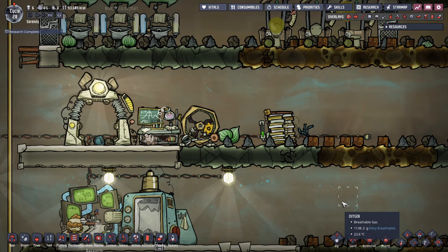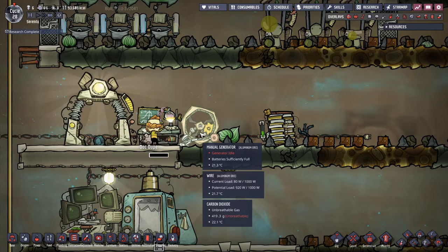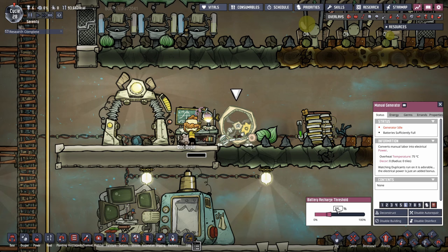We'll start with the most basic power source: the manual generator. You hook it up to a smaller battery and later on to a jumbo battery. This dial sets when the battery hits a certain level — say 25% — a duplicant will be called to charge it, and once it's at 100% they'll stop.